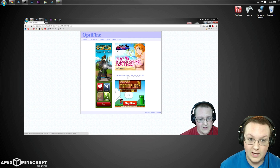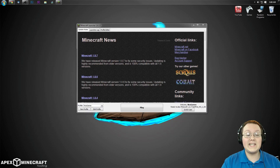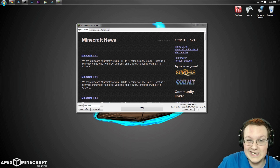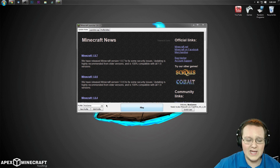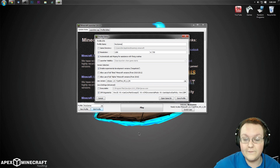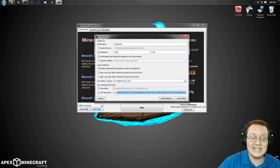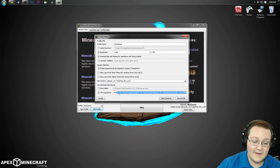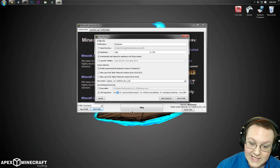Let's go ahead and jump into this. First off, as you can see here, we are on the Minecraft Launcher and we've got the Optifine profile selected down below. Now before we do anything, let's come over here and hit Edit Profile. There's a few things we want to do. First and foremost, we want to go ahead and dedicate some more RAM to Minecraft. To do that, you can come down here — as you can see it says XMX and then I have 3GB because that's what I want to dedicate to Minecraft.